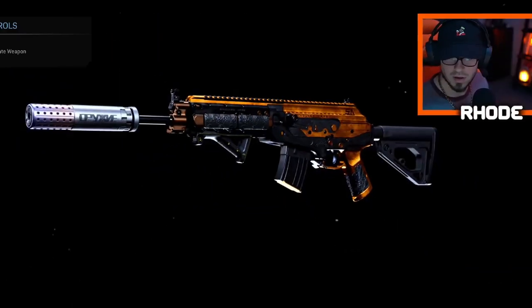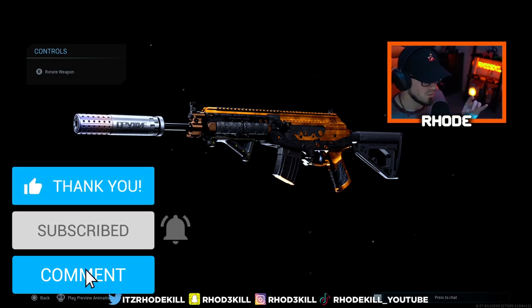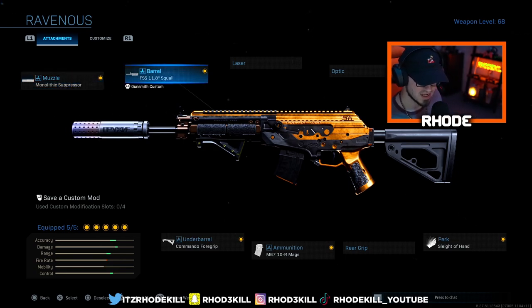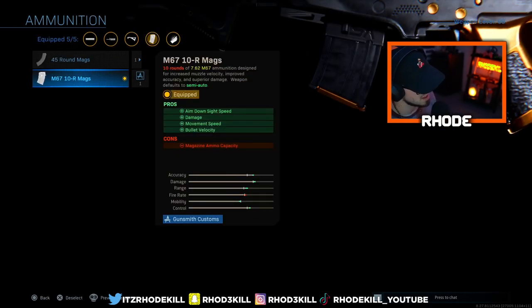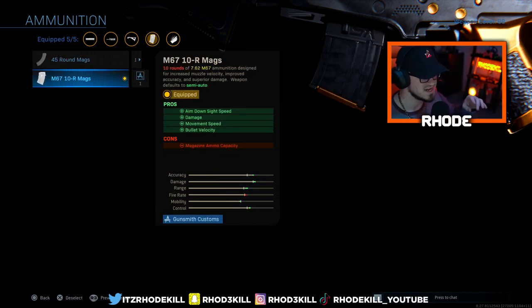Oh my god, you see what's going on everybody — back with another video today. We are using the A-Max but with a twist: we're using the 10-round mag. So we're running the monolithic suppressor, the FSS 11.8 Squall barrel, Sleight of Hand because it's only 10 rounds, the 10-round mag, and then the Commando foregrip. Let's take a look at this ammo. If you go to the first one, you have magazine ammo capacity then negative for the cons for the 45-round mag — ADS speed and movement speed, so not very good.